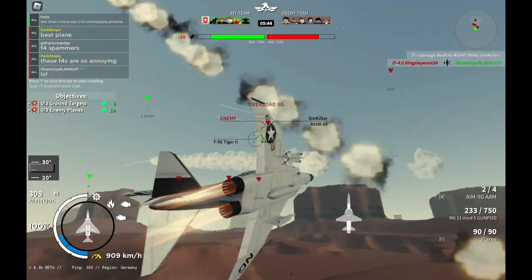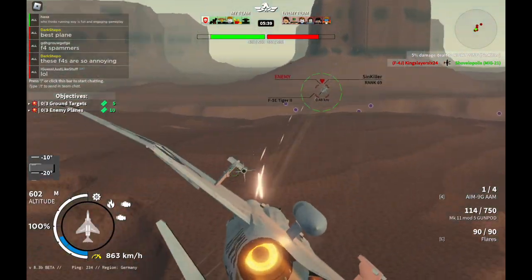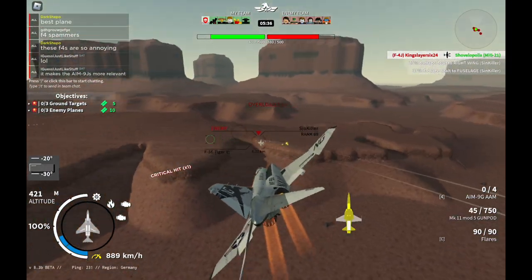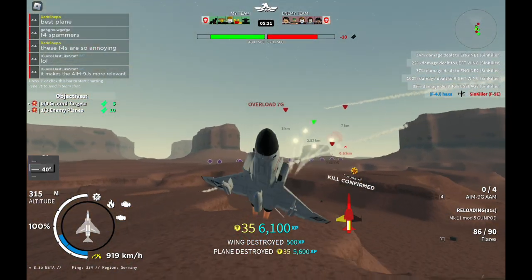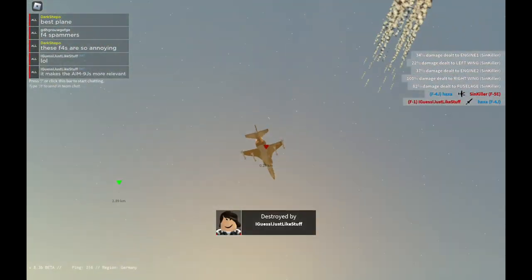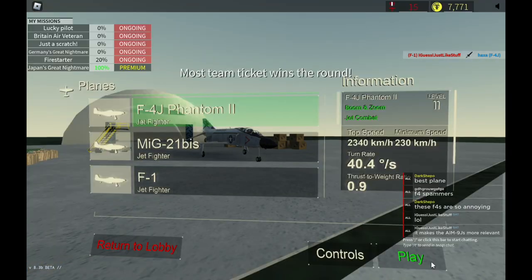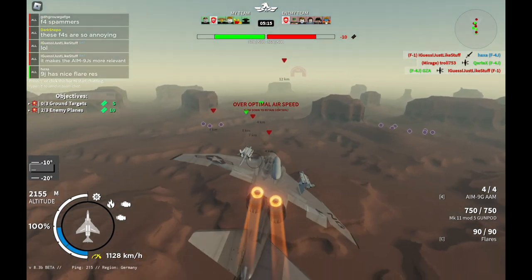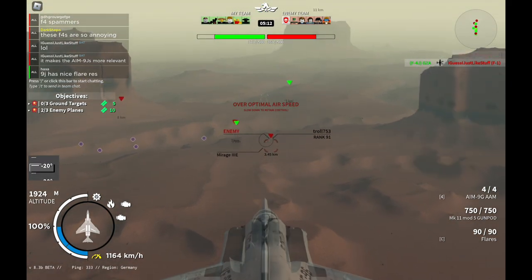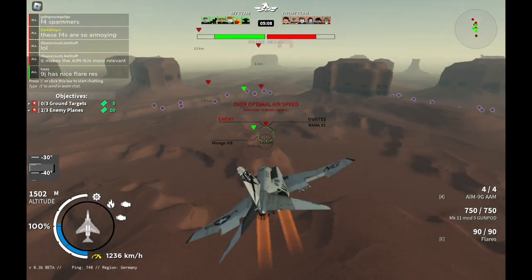Now speaking of the gun, what gripes do I have with it? I think the spread is absolutely terrible outside of one kilometer. And the damage of the gun seems pretty poor as well — I can consistently kill people in the head-on with the GSh-23, but I cannot do anything with this M61. That ability to do head-ons is pretty important in this plane, and you can't do it. The reason head-ons are important specifically for this plane is because its flight performance is utter garbage.